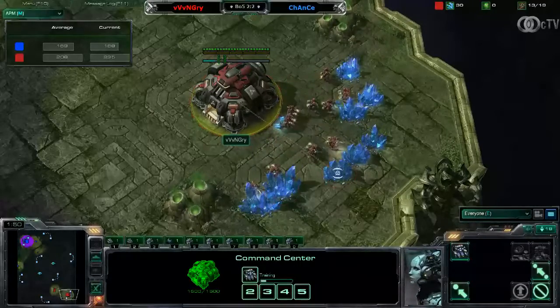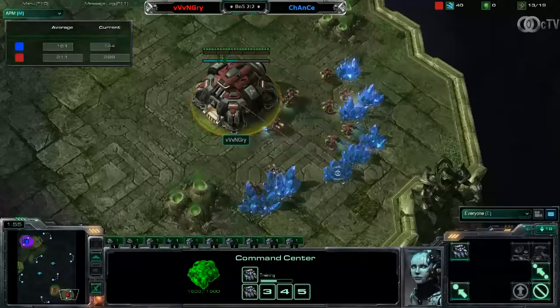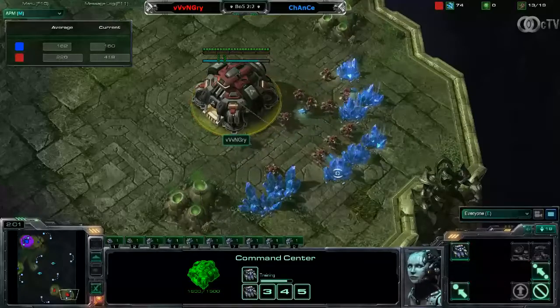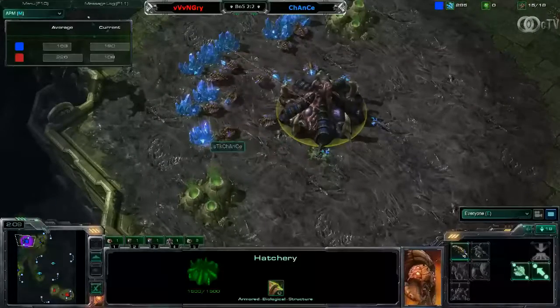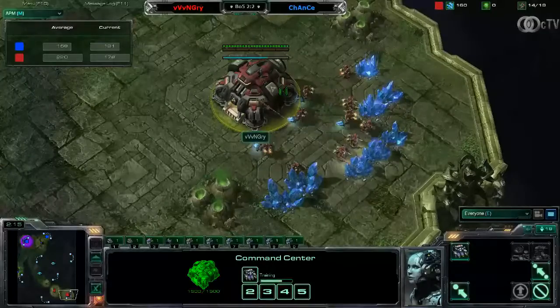Craft Cup number 25 on the US servers. We got Chance against Angry here in this pretty entertaining best of 5 final series. Chance spawning at the top left location as the blue Zerg, and Angry spawning as the red Terran on the bottom right.